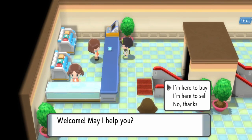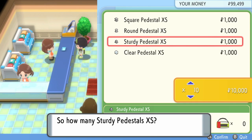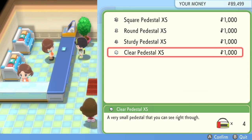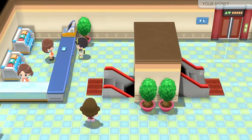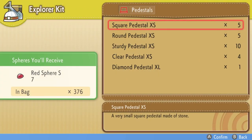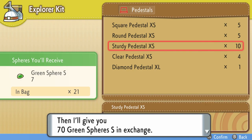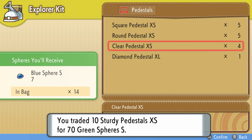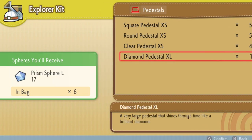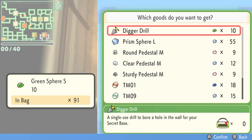Once we're in the department store, you want to come to the second trader. This time they sell extra small pedestals. If you're wanting green spheres, you're going to want to buy the sturdy ones. We'll just buy 10 as an example, though in our scenario I don't feel we have a way to make any money. The clear pedestals give you blue, round gives you blue, square gives you red, and diamond gives you those prisms. Back in the underground visiting the small sphere trader, we go to give goods and sell those sturdy pedestals. We've got 10 of them and already 21 in the bag, so that'll give us another 71 small green spheres.